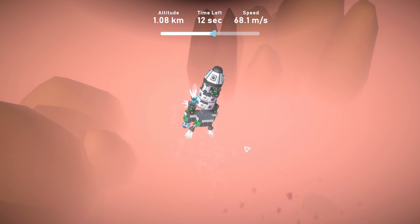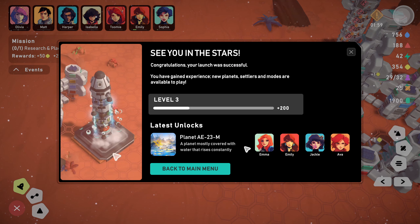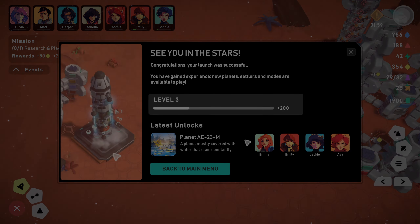We've matched everything here - I've kind of made it as light as we can. As best as we've got - we'll see when we launch. Here we go, come on! We've got to get into altitude - I get it. Oh god, something's gone wrong. Come on, don't fail on me! See you in the stars. Congratulations - your launch was successful! You've gained experience, new planets and settler modes are available to play. There it is!